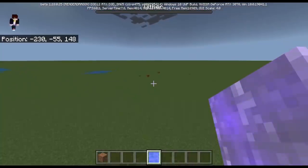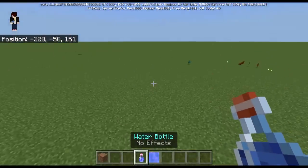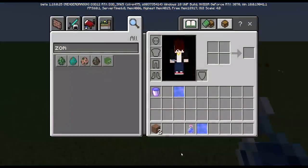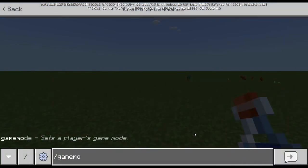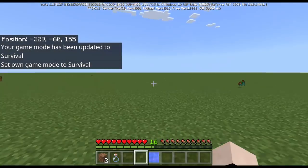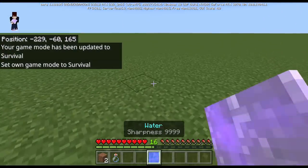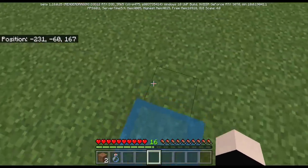Now, imagine drinking the sharp water. I prepared the sharp water — a water bottle with sharpness. I'm gonna drink this sharp water and let's see what happens. Game mode is zero. And... absolutely nothing. Let's place this sharp water down, and it looks like normal water and it does not do anything.